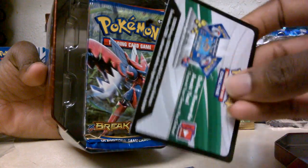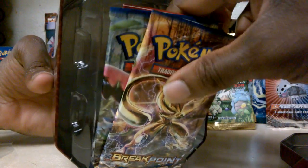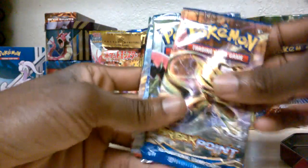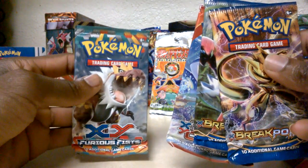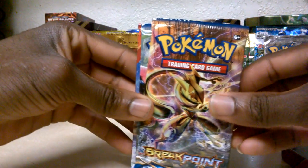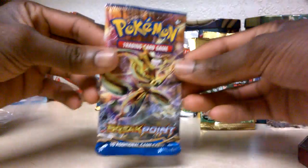Here's one of the special online game codes — throwing that off to the right. And it comes with four Pokemon booster packs: we've got Breakpoint, Breakpoint, Primal Clash, and XY Furious Fists. We're going to put XY Furious Fists aside for last since those are my favorite, and open them in the order received. These ones generally open quite easily.